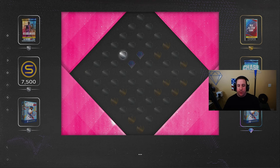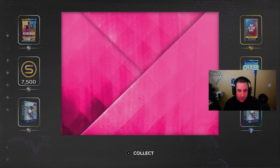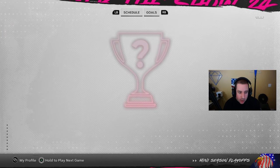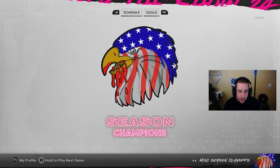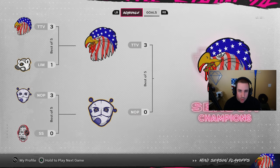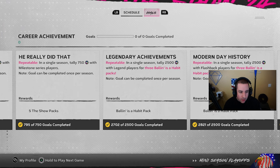We completed our last game and we get a bonus wheel spin. I probably earned like three of these during this run because we got 90,000 XP. We get another 7,500 stubs right there - definitely cool. I'd probably rather have the actual stubs than a silver. Goals are everything, all complete - we are good!